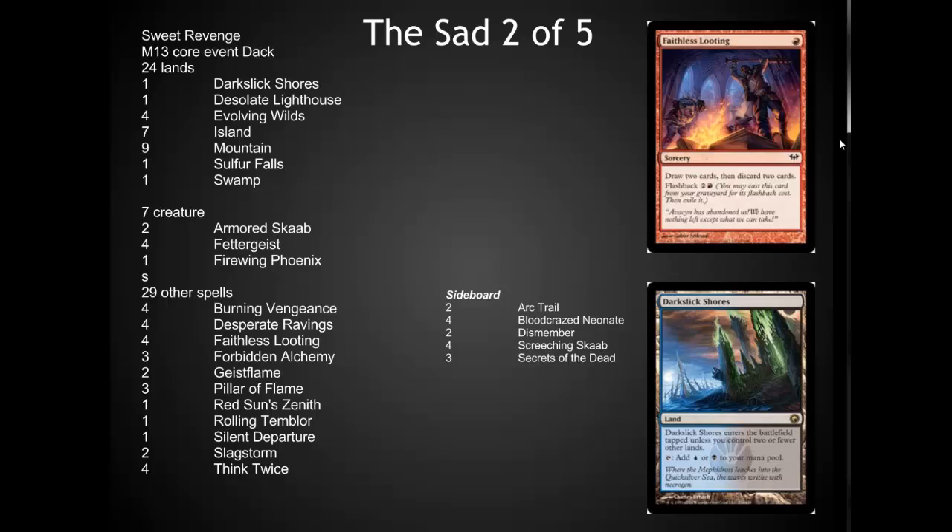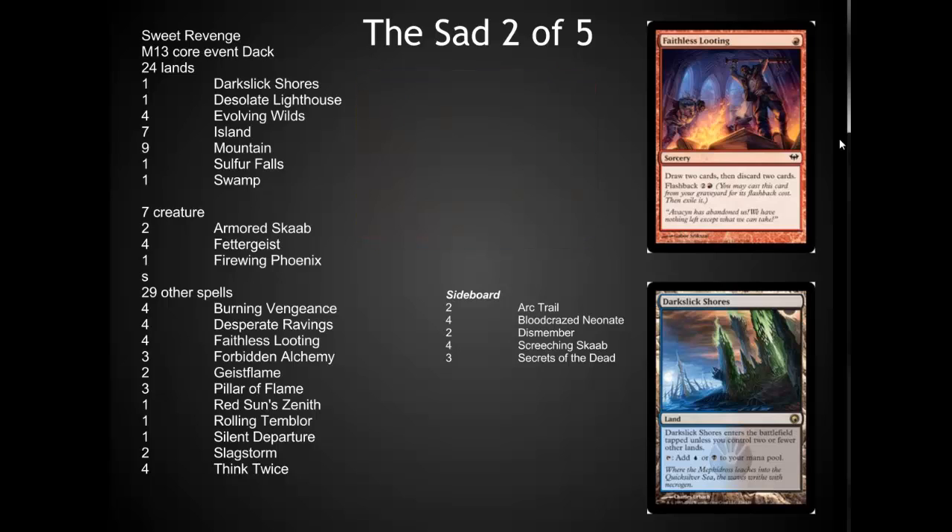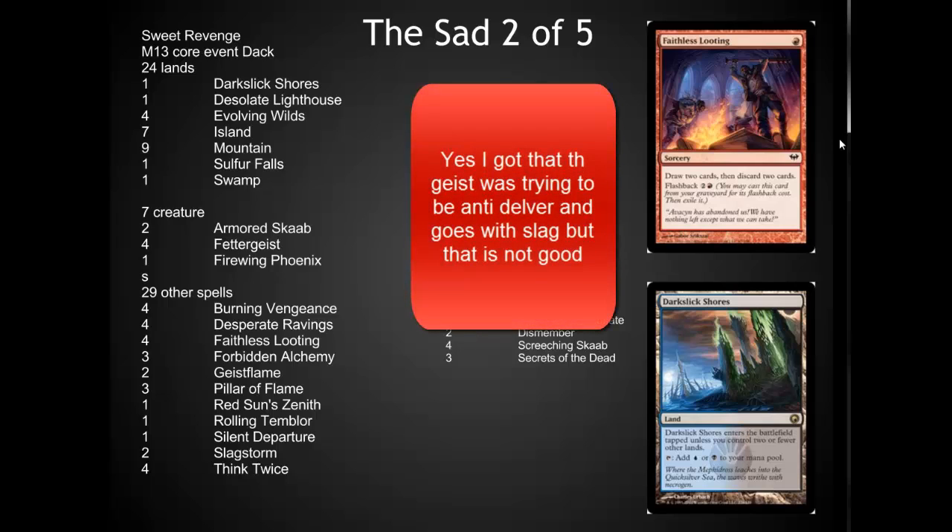The mana base on this is just a little bit on the tough side. Running three colors with very few lands in this event deck is difficult. Playing through some sample hands of it on Tapped Out, the deck does not play as well as I would really like it to. It does have that base to build into a much stronger deck, although I would be taking out a lot of the cards that are in here. Given the low amount of creatures in this deck, I would have even considered something like a Black Sun's Zenith in here, so that you have a little bit more creature board control.